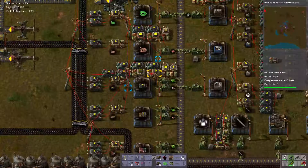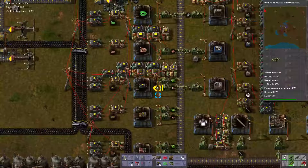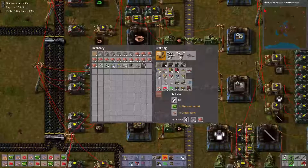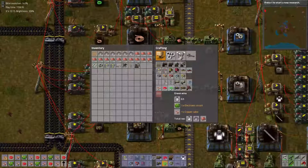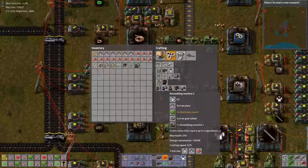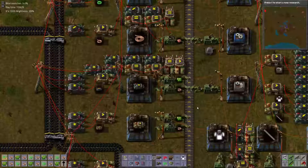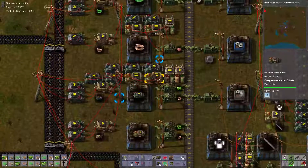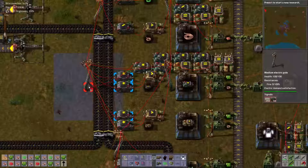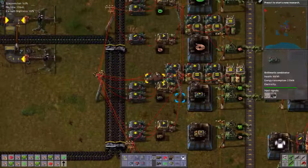Now we're going to wire this up. Output to input. Output to input. Output to input, cut and paste. And we're done with the RS latch — or the SR latch, depending on your point of view. Give me a whole bunch of these, a whole bunch of these, and a whole bunch of that.